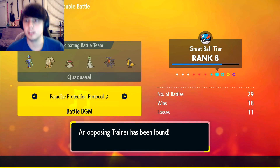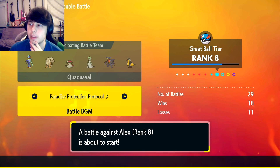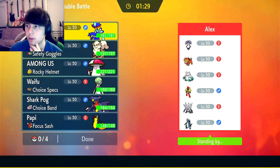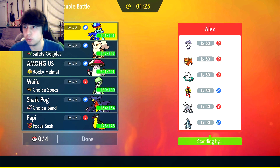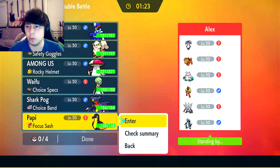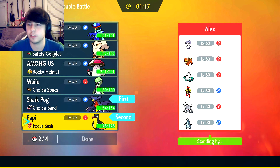Alright, we found somebody. Alex, Rank 8. So if we win this we rank up to Rank 9, which is pretty cool. They have an Armarouge team. My go-to lead is almost always — actually let's do it in the other order so we can actually see Garchomp. The flying thing should be a little bit higher. Armarouge looks like it's actually Choice Scarf, which is a little bit scary.